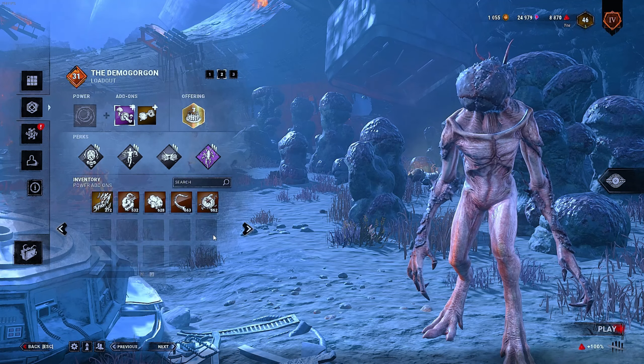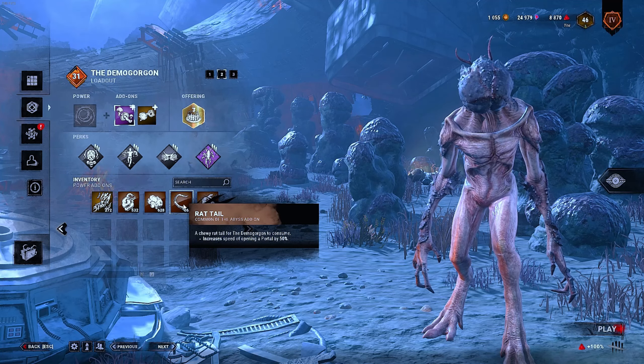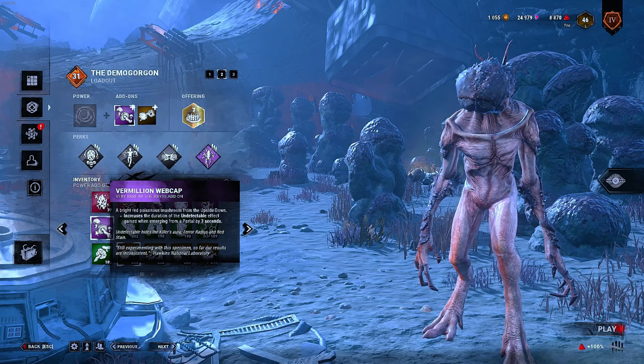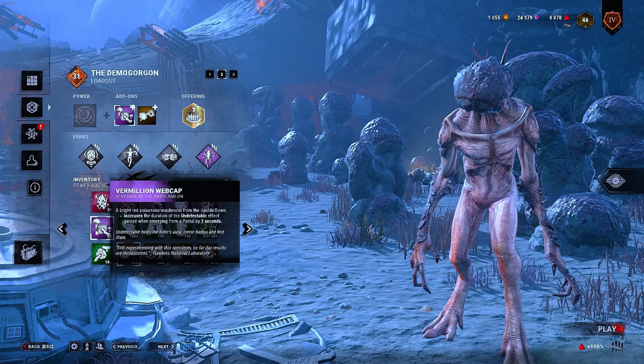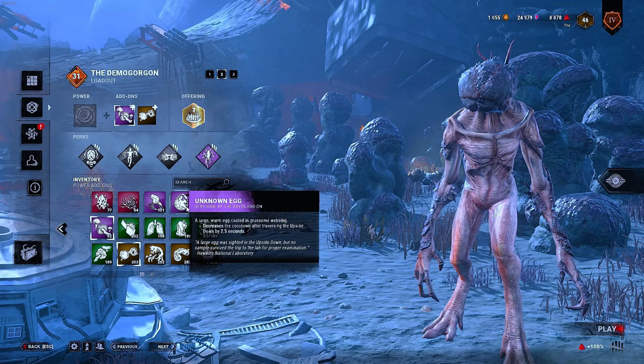Some of his addons got tweaked. First of all, Rattail - they took it back to what it was by increasing the speed of opening a portal by 50%. And they changed the Waxcap. So as I'm making this, it turns out this addon wasn't buffed - it was the other Waxcap thingy. But it's still good. They also buffed all the undetectable things, as well as Unknown Egg.